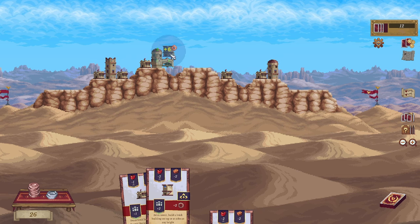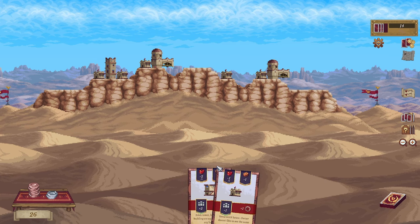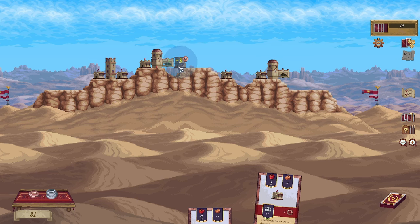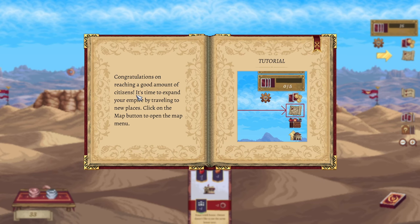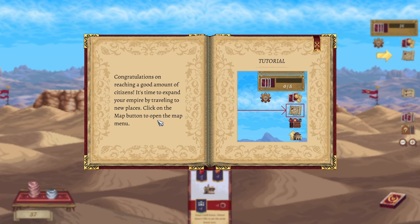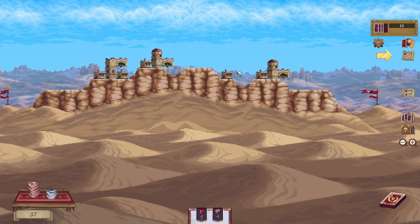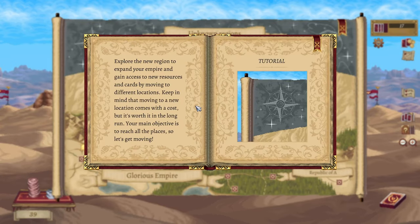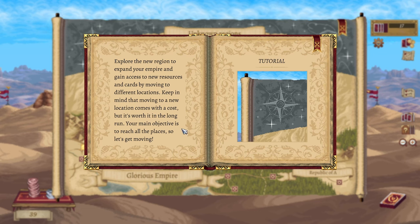Maybe up here would be kind of cool, because then we could make it join together. Just nice peaceful music. I can build here, though — on the reach there, a good amount of citizens. It's time to expand your empire by traveling to new places. Click on the map button to open the map menu. Oh, that's odd — you're building over the top of the other house, and it makes it into a whole building. Okay. Explore the new region to expand your empire and gain access to new resources and cards by moving to different locations. Keep in mind that moving to a new location comes with a cost, but it's worth it in the long run. Your main objective is to reach all the places, so let's get moving.